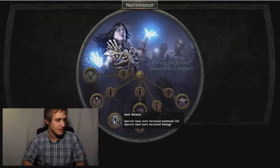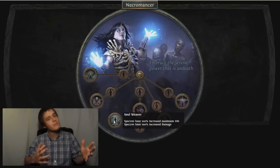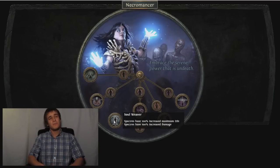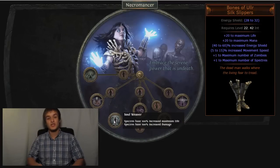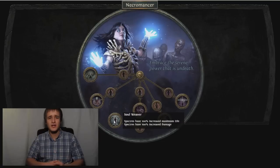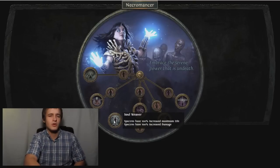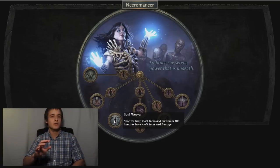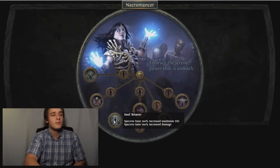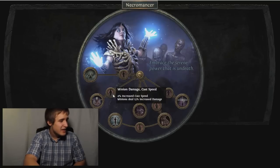Soul Weaver: specters have 100 increased max life and 100 increased damage. I love the max life because when your specters die it's so annoying to have to go resummon them. Get some Vitality aura and 100 increased damage is pretty sick. You can get one specter from boots, two from dual wielding Midnight Bargains, one on the tree — so four or even five specters. An army of specters doing massive damage, get a six-link specter build. This talent really opens up a build around specters as a primary damage source.